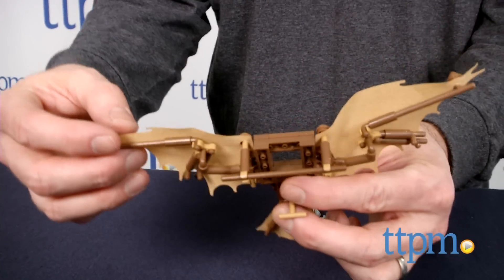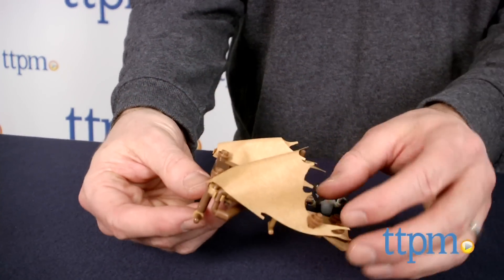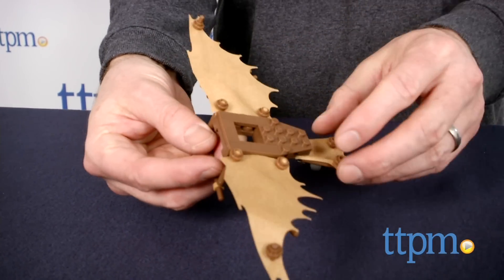Assassin's Creed 2 takes place during the Renaissance, and Da Vinci creates items for the player to use in the game. The Flying Machine is based on Da Vinci's real-life plans.